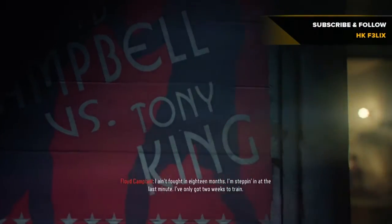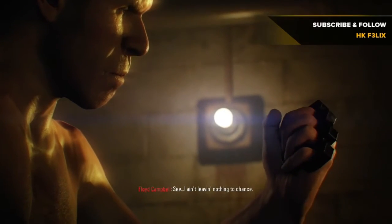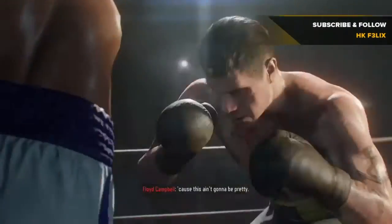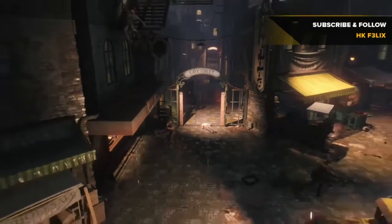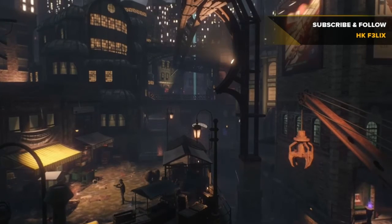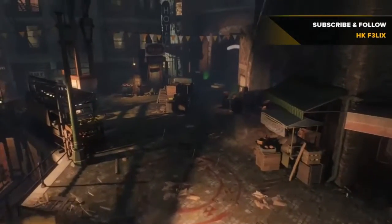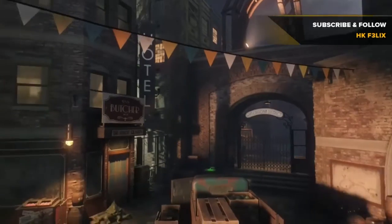On to ritual number two — Floyd Campbell, the boxer. His ritual takes place in the boxing gym and the process is exactly the same: acquire the summoning piece and open access to the summoning room. Hopefully it's still round one and you've saved the zombie. Coming back to the main area after the first ritual, to the left of coming out of that first gate you'll see the canals. In the canals you'll be doing a ritual at Ruby Rabbit.